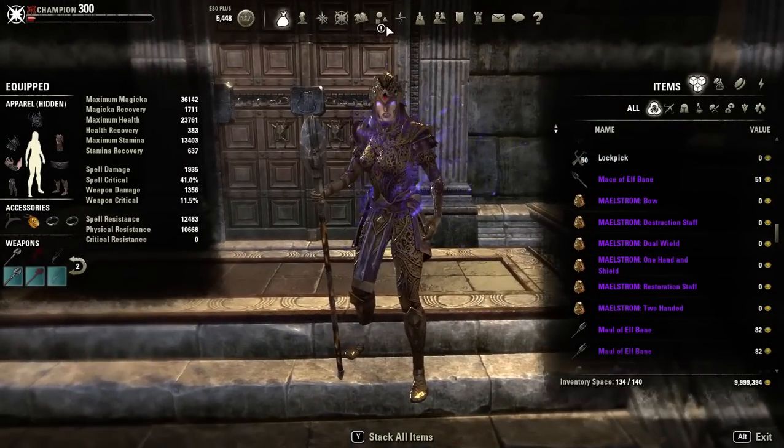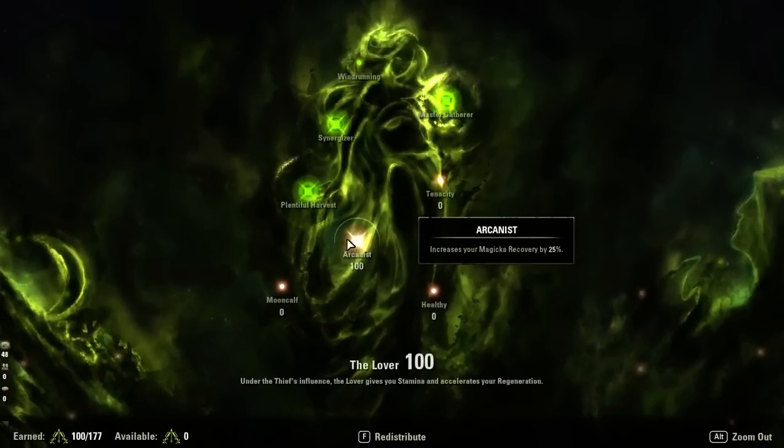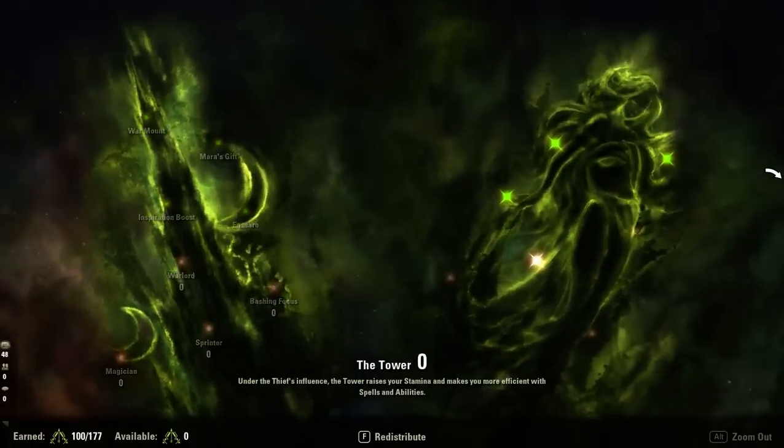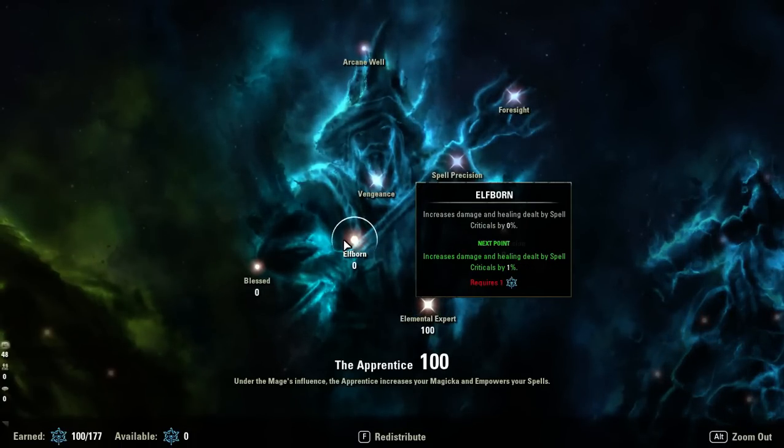Last, I have Champion Points to show you. On the Live Game tree, put 100 into Arcanist and then 77 into Magician. Then 100 into Elemental Expert, and then 77 into Elfborn.